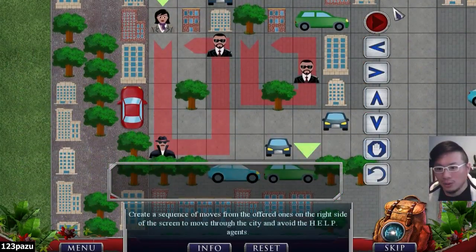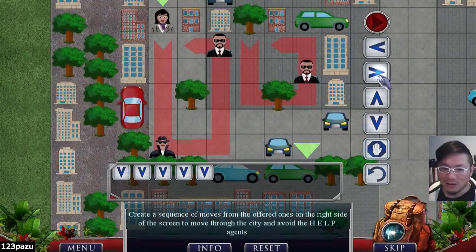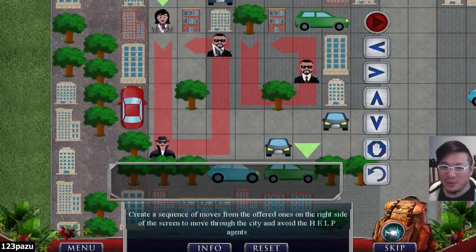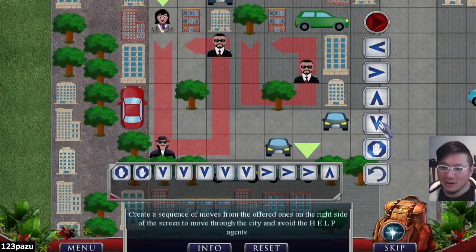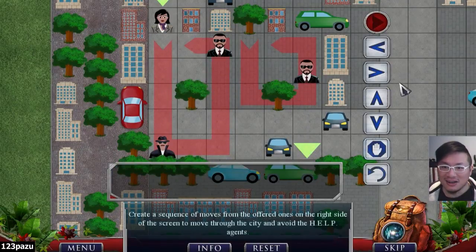Alright, second pod. Okay, all these agents now have their patrolling paths. So I need to go down, down, down, down, down, right, right, right, up, right, right, down. We are supposed to wait. Wait. Wait. Down, down, down, down, down, right, right, right, up, right, right, down. Oh, they moved really fast. So wait only once. What if we go to the right-hand side? Avoid the patrolling — since they moved really fast, they're probably going to catch up with me. Let me try it.